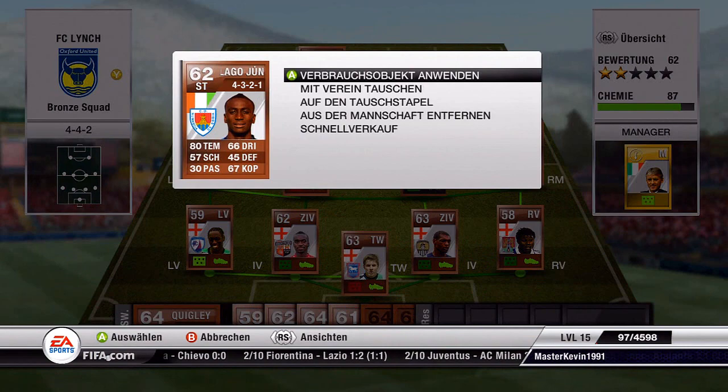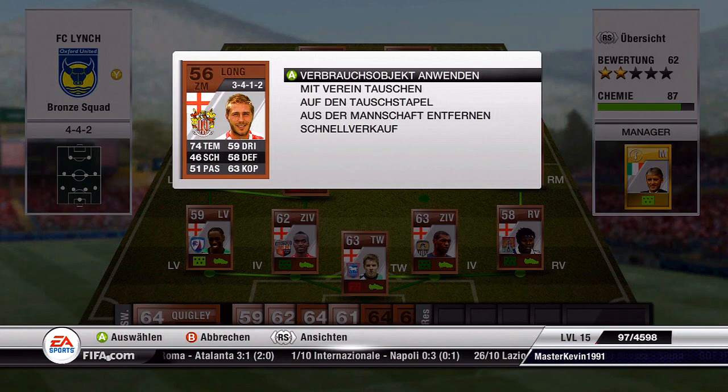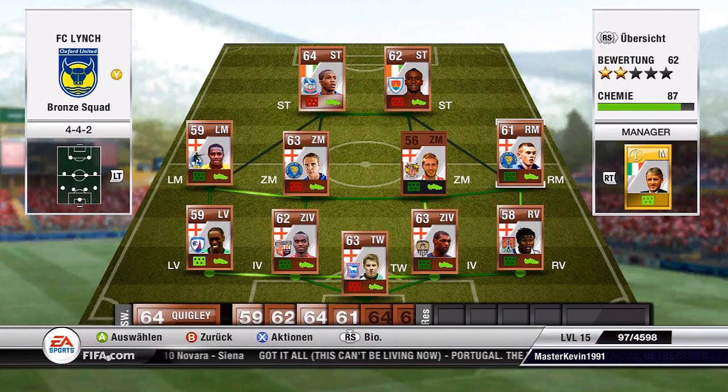The next player is Lago Jr., who also comes from Ivory Coast and has four-star skill moves too. Again, not that much chemistry but an awesome player. Here we have Shane Long — he's an English striker with four-star skill moves. We bought him for like 200 coins, so he's very easy to pick up, which makes him a must-have for this squad.